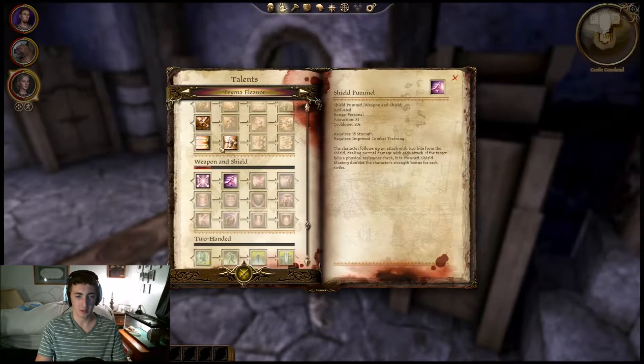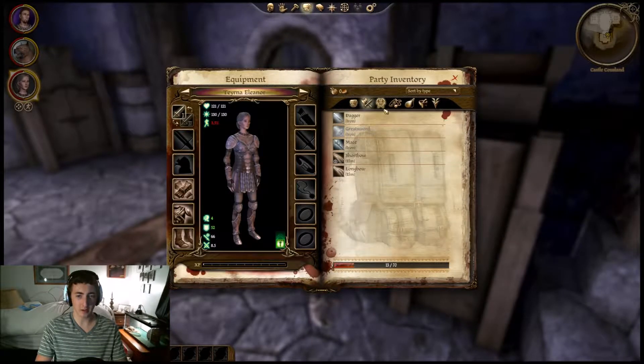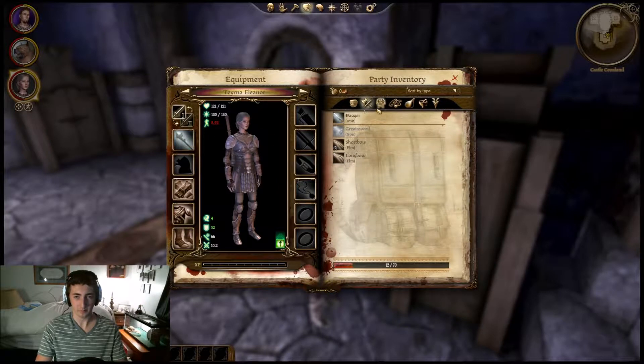She's a pretty good archer. I think we're going to give her a shield and a weapon because arching is pretty good, but armor — we'll give her a shield as well. I don't know where that goes. Oh, it's right here. That should be good.